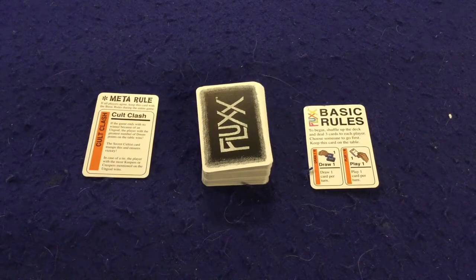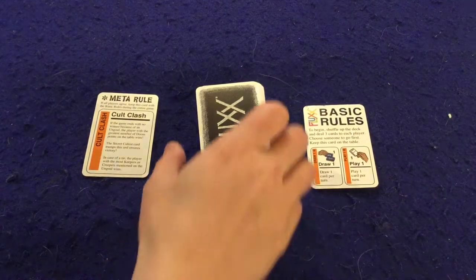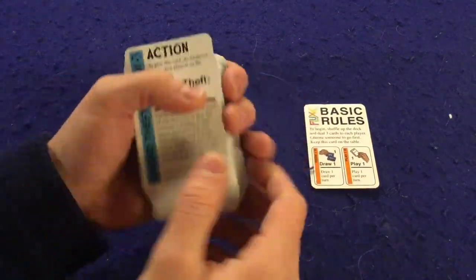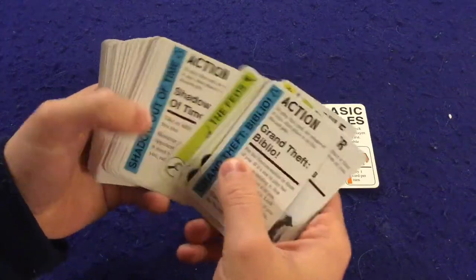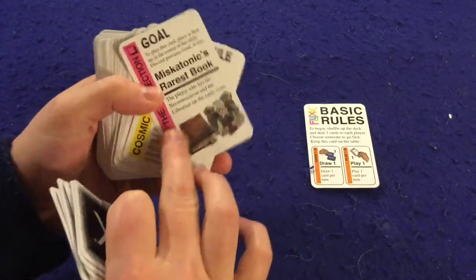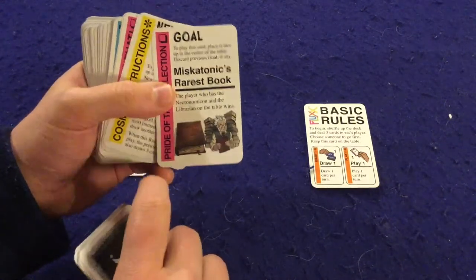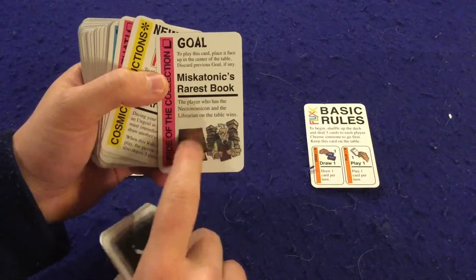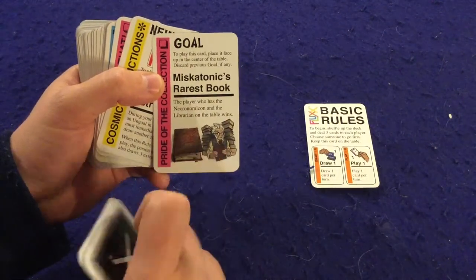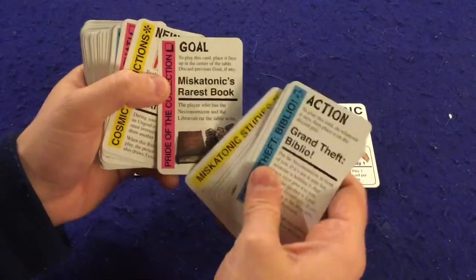In Flux and in Cthulhu Flux, what you're going to be trying to do is be the first person to complete a goal card that will be out in the center of the table. A goal card will be a pink-sided card like this and it will tell you exactly what you need in order to win the game. For this one, the player who has the necro minion and the librarian on the table will win the game, so you'll be trying to get those cards in front of you.